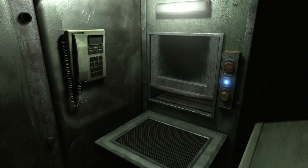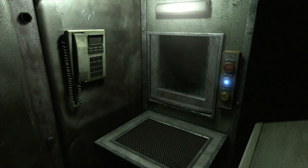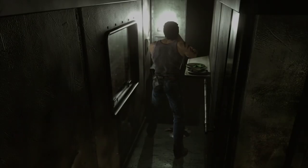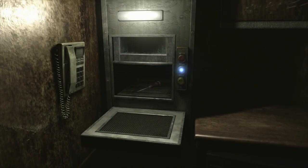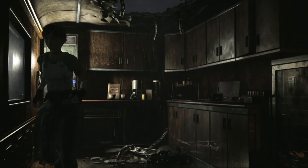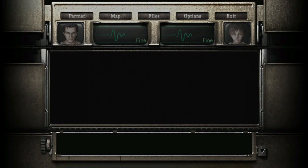We're going to use the lift again - send the ice pick down to Rebecca. Send it up to her, then switch over to her - take it out and choose that to open the door. Run over to the door, open your inventory, use the ice pick - there we go, the doorknob is unstuck.